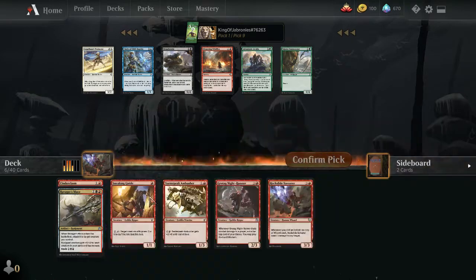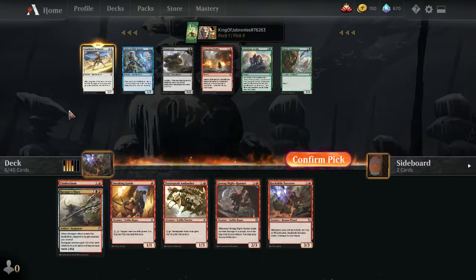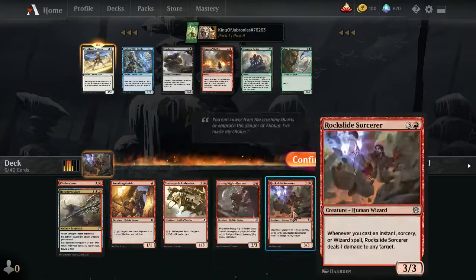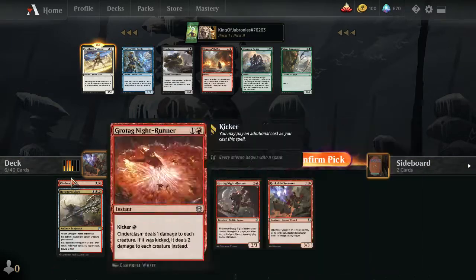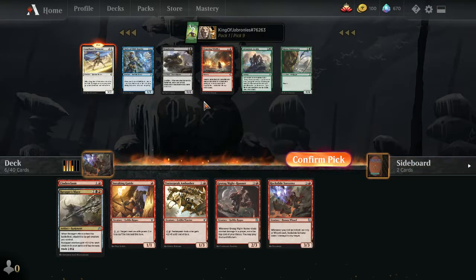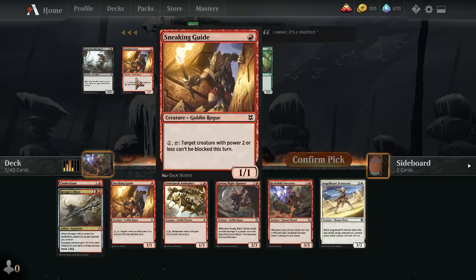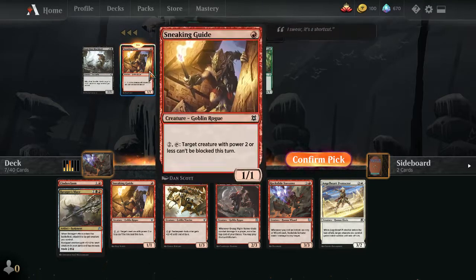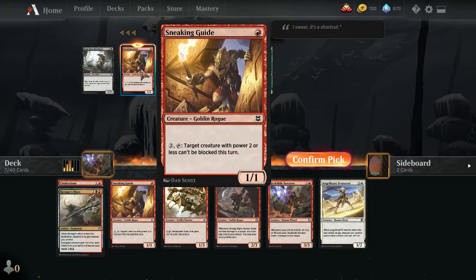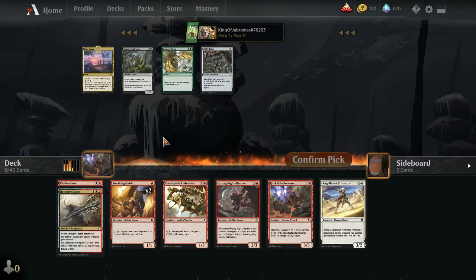Picks 10-12: In case we pivot out of black-red party, could end up in red-white party — taking Angel Heart Protector. Could use two copies of Sneaking Guide; we can maybe run 16 lands with it since it's a small creature, not a very good attacker or blocker, but two copies could be okay. Taking a second Sneaking Guide here. Nothing left that matters — maybe just take an uncommon for the vault.